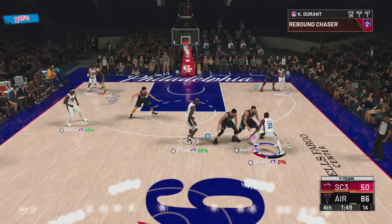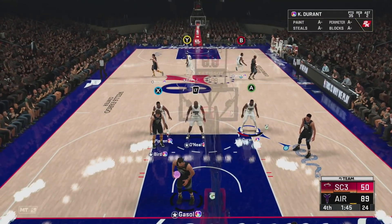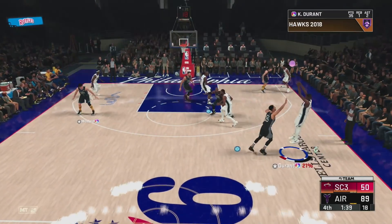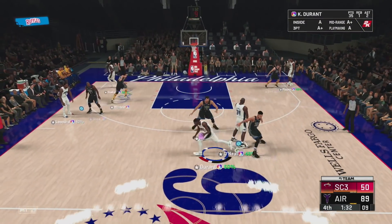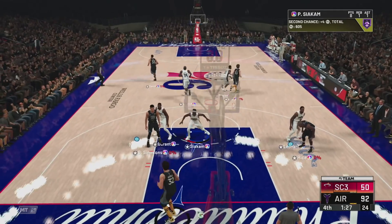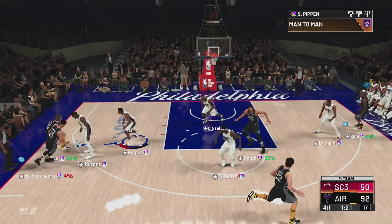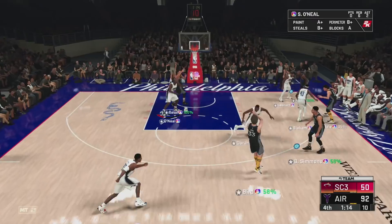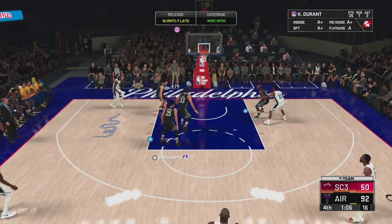They double team KD so I pass to the open Siakam — that's green. That's Kevin Durant's second assist of the game. He actually hasn't scored this quarter because they're completely surrounding him. They're doubling for KD whether it's off the screen or going to the basket. Scotty is a god on defense — I hate the card offensively but for gameplay he's the perfect small forward. His job is just to clamp people and do nothing else.